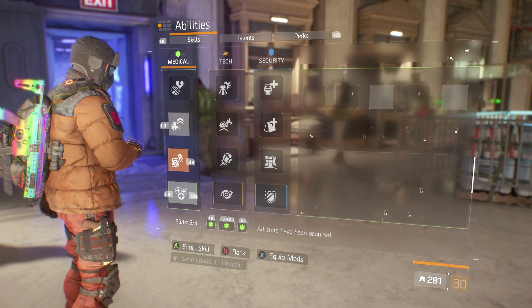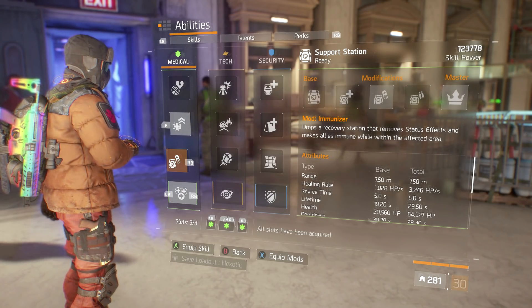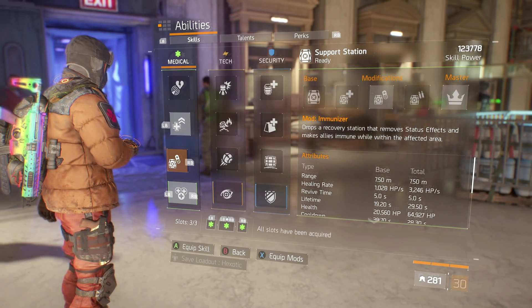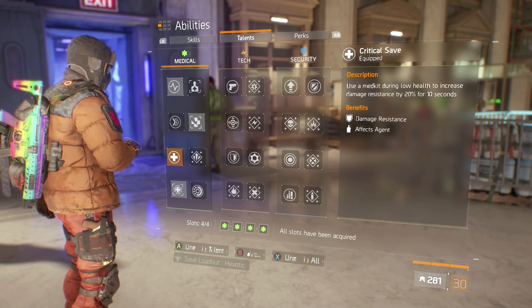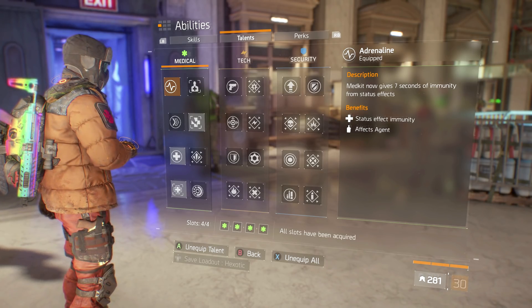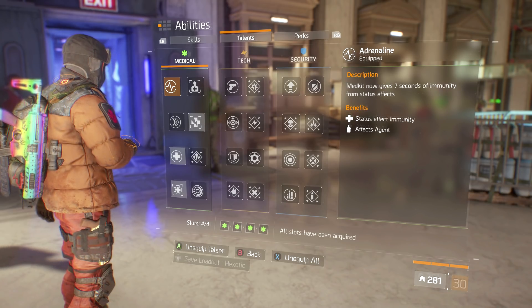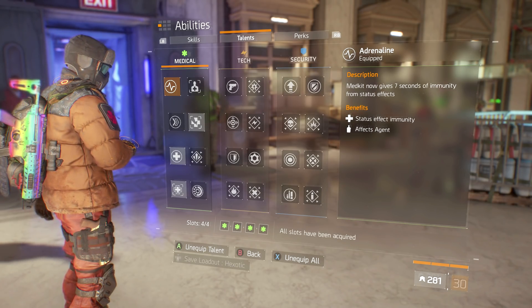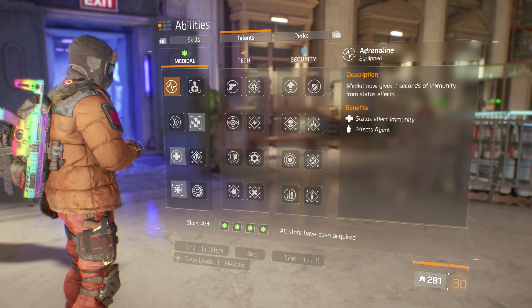For skills and talents, I'm using Booster Shot and an Immunizer healing station so I don't get shocked or caught on fire — it also serves as an extra heal in heated battles. For skill talents, I'm running all medical skills. I have Adrenaline so med kits give you 7 seconds of immunity from status effects. If you catch on fire or bleed, it doesn't always work 100% of the time, but it's definitely worth using in my opinion.